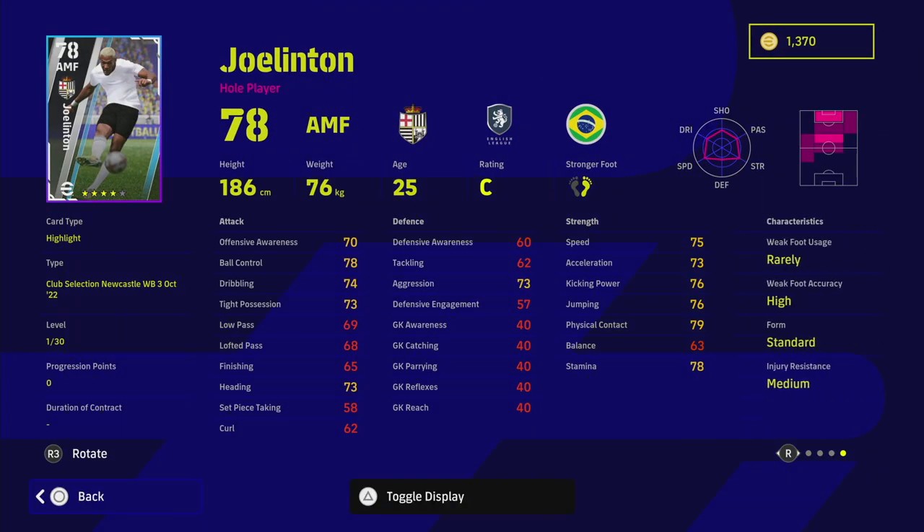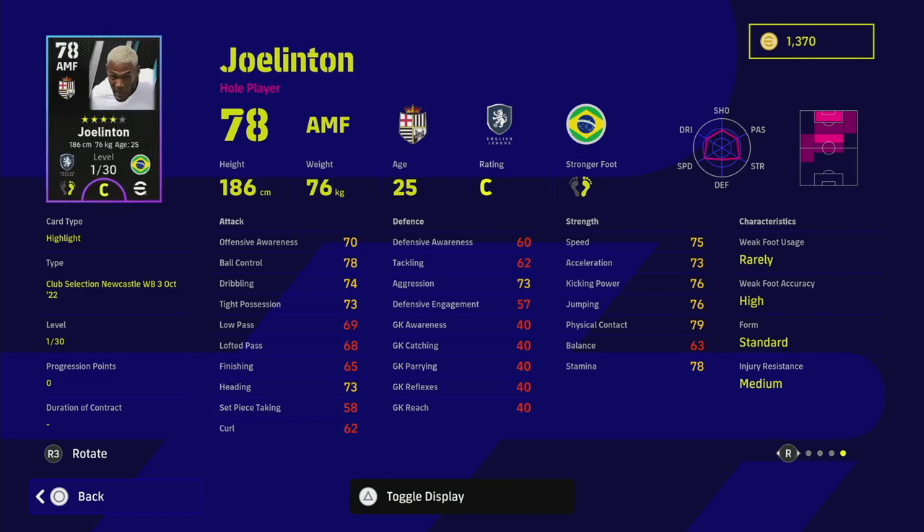Joelinton - he does have standard form and he is on a C rating. Newcastle are a strange choice but they are working through the player selections. Joelinton is down as an AMF with okay stats and 30 levels to go. He's got a couple of nice player skills - long ranger, he can play a long ball counter with 80 - so you don't need to focus on his team play style proficiency that much.